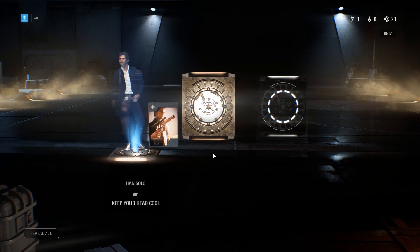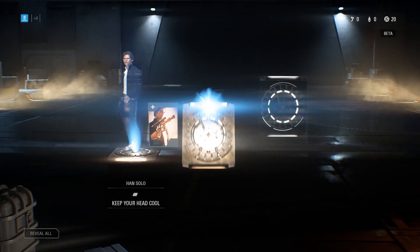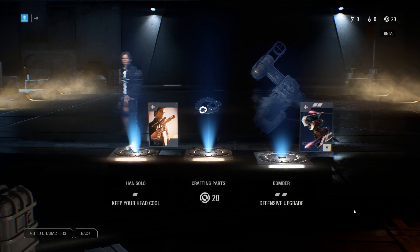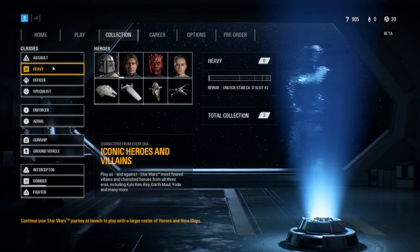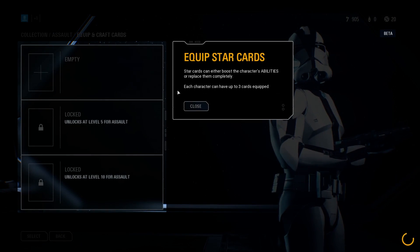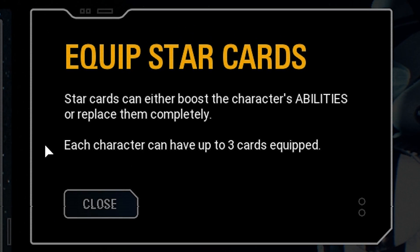There are a number of items you can earn from them, including star cards, crafting parts, and various types of cosmetics like emotes, victory poses, and outfits. The worst culprits are by far the star cards. These are basically upgrades that you can equip to your trooper classes, starfighter classes, or hero characters. There are substantial upgrades at that.